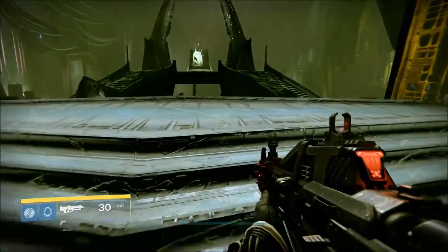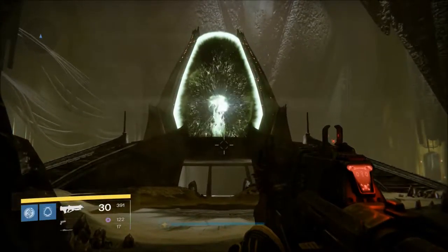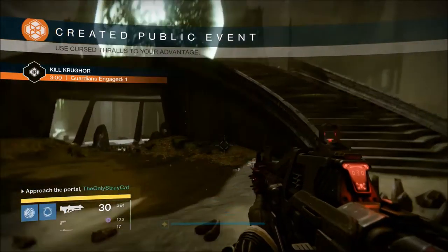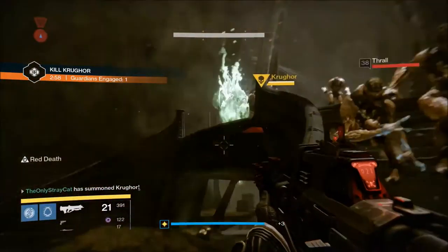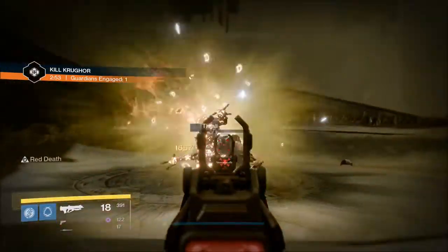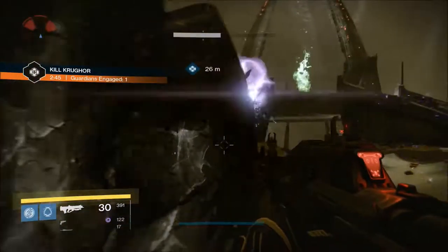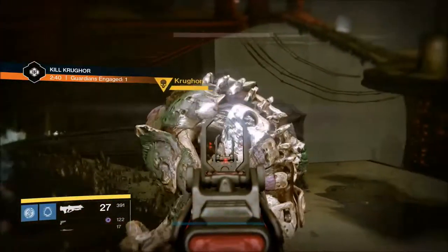There we go. Now, who are they going to give me this time? Big rumbling — Krugor. I don't remember him in particular. Oh, now I remember. Yeah, it's good that I have Red Death for this. So the main trick is using the exploding orbs against him.